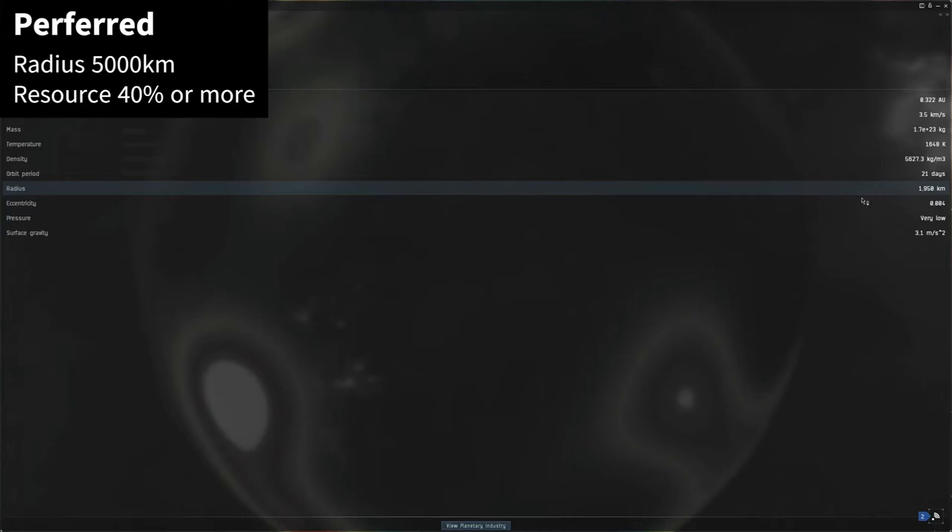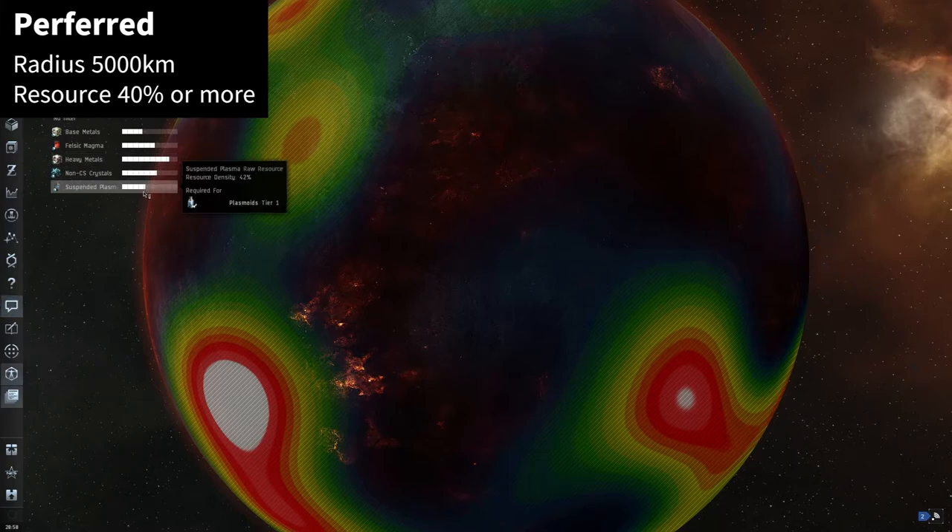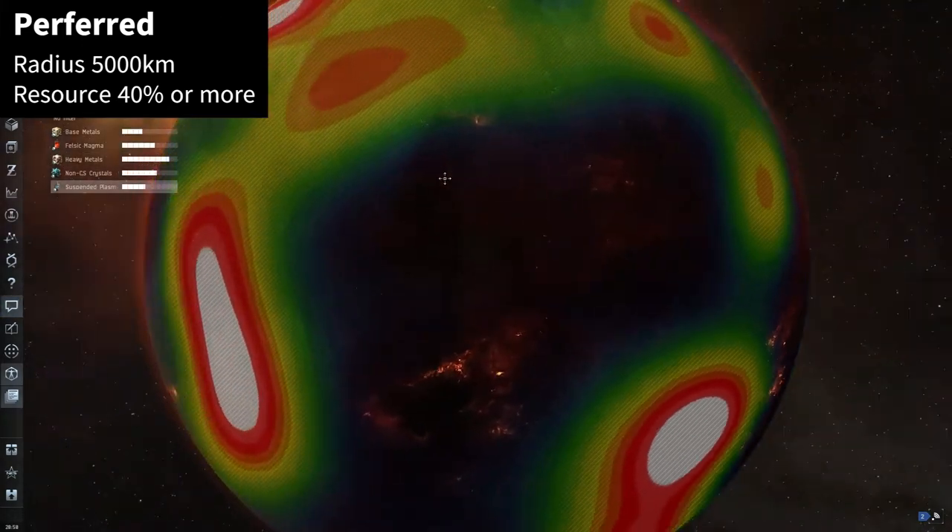In this portion of the video I will be telling you what to look for in planets. One of the most important things is the radius — ideally keep all planets around 5,000 km or lower. The next important thing is resource density; you will want 40% or more. If you don't have these types of planets available to you, you will most likely need to use the lazy setup.